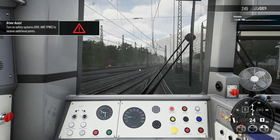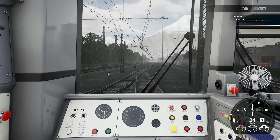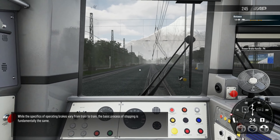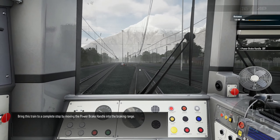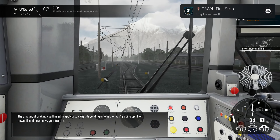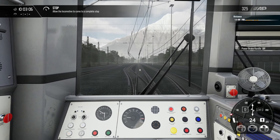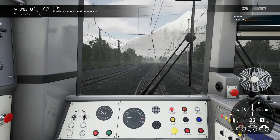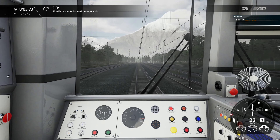The game's suggesting I turn on safety systems — AWS and TPWS — but I'm not going to do that during a training module. While the specifics of braking vary from train to train, the basic process of stopping is fundamentally the same. Bring the train to a complete stop by moving the power brake handle into the braking range. The amount of braking needed varies depending on whether you're going uphill or downhill and how heavy the train is. I like the feeling of haptic feedback every time the train goes over a rail joint.